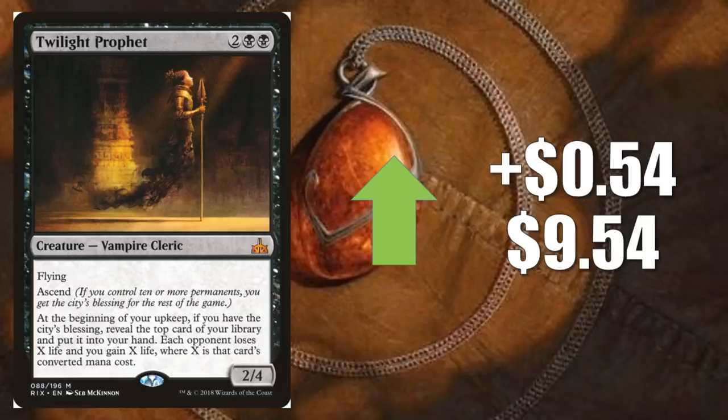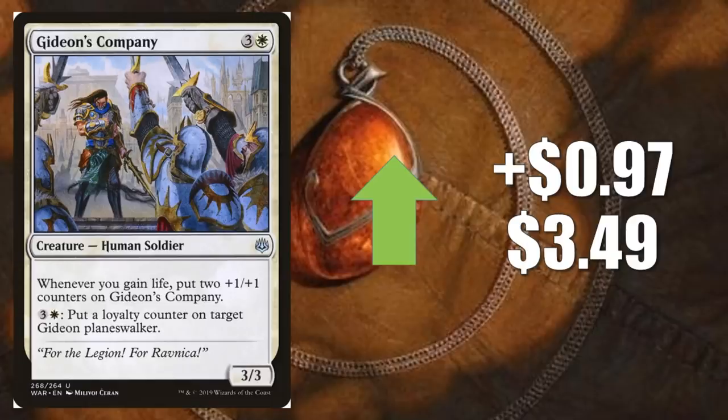Our third honorable mention is Gideon's Company — it goes up $0.97 to $3.49. This is kind of a weird one because the only place to find it is in the Gideon the Oath Sworn War of the Spark Planeswalker deck. There are three copies in there, so it's not necessarily a rare card. But this is a pretty decent card for Commander purposes if you wanted to play a life gain deck, or even just for kitchen table magic generally. Because of that, there's a little bit of demand on this card, and it goes up again this week.